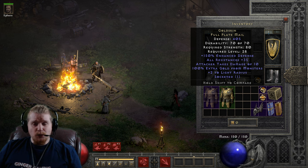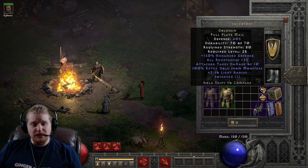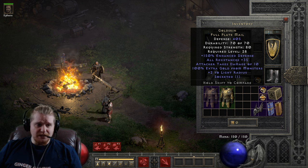We also have a 150% bonus to defense, which does vary by 30%, so 120 to 150. And a plus 2 to light radius, which is absolutely amazing for those dark catacomb runs — I'm being a little sarcastic.